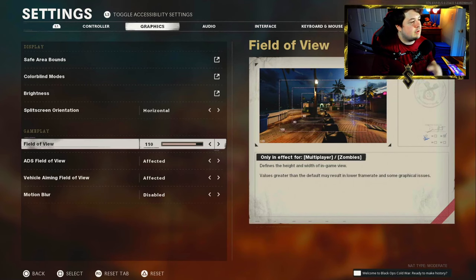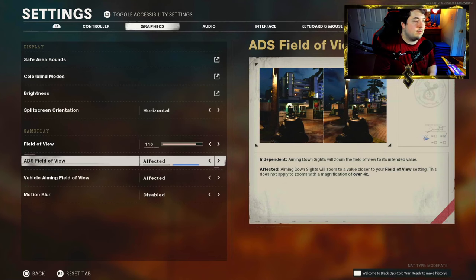In the graphics settings is where you can find the field of view. I personally like 110, but you guys really need to play around with this yourselves to find what you're comfortable with. You're going to want the ADS field of view set to affected — this keeps your FOV while aiming down the sights and zooms in the target more. You do not want independent, as it will make your visual recoil control much higher and you're going to lose track of your target much easier.